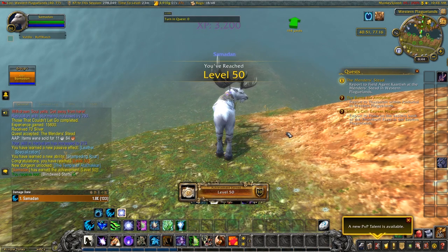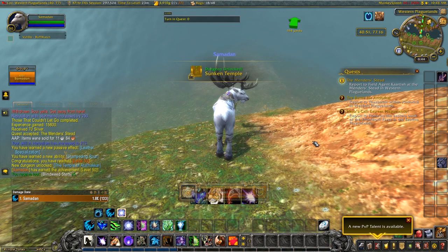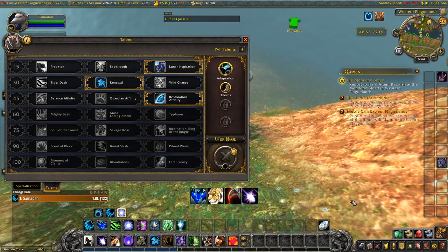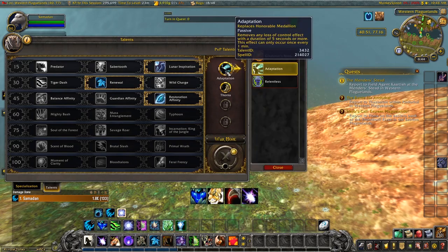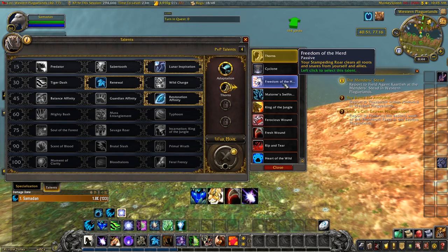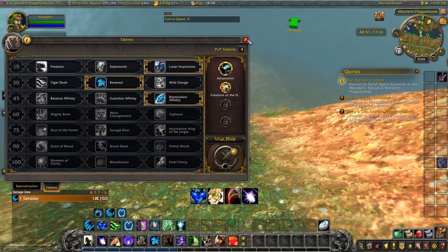Level 50! Something new there — the Sunken Temple. Oh, we know this one, we went into that one. Let's look at the new PvP talents. We have Relentless and the new one is Freedom of the Herd — clears all roots and snares from yourself and your allies. That could be quite useful, so let's keep that on for the moment.